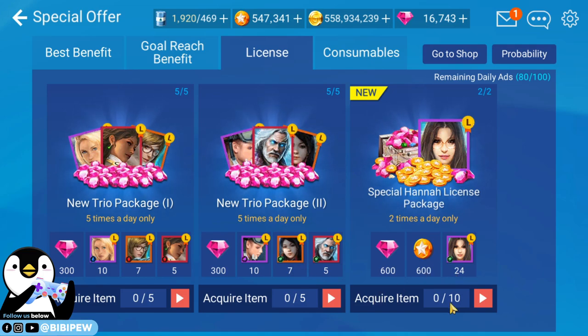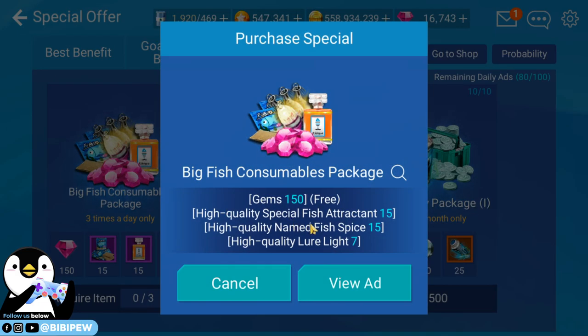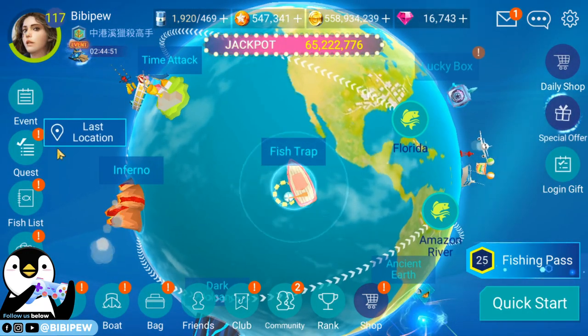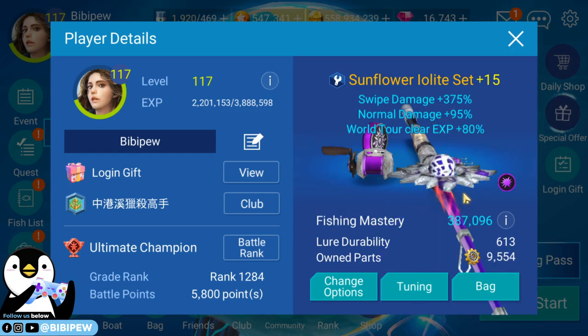The special hannah license package gives twenty-four licenses for watching ads ten times — that's three hundred seconds, around five minutes. It's a bit boring since it's just watching videos. Consumables available include big lure, high quality lure, high quality neem fish pies, and high quality special fish attractant.